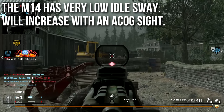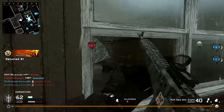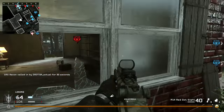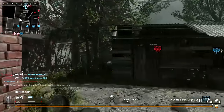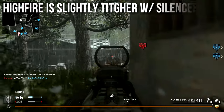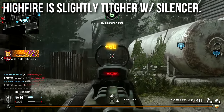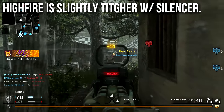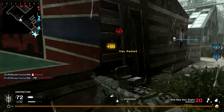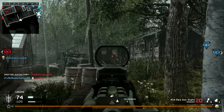If you put an ACOG sight on it, the idle sway will increase significantly and it will be much more difficult to hit targets at long range. But don't get me wrong, I'm not hating on the ACOG sight today — it's actually not a bad attachment for this weapon; I'll talk about it more later on. One of the other unique attachment interactions is that you'll get slightly tighter hip fire with the silencer. By tighter I mean your maximum spread is a little bit tighter — it's only very slight, you probably won't notice it, but it's a neat little fact.